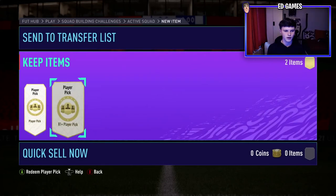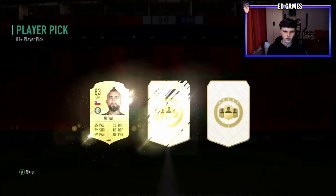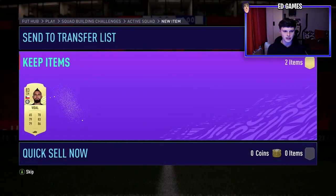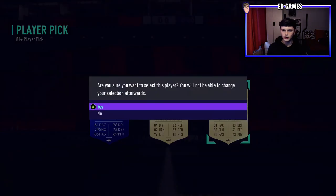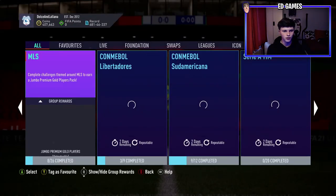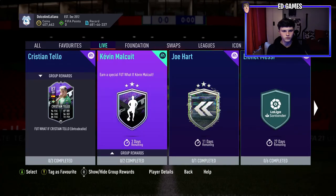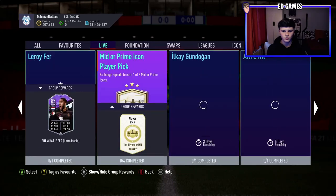Opening them now - first one, can we get anything good? Rated fodder or anything? Nope, Vidal 83 is alright. Second one - 84 Yardsable, we'll take that. Not too bad - an 84 and 83 from what we submitted is quite good value. It genuinely wasn't repeatable, which is such an odd choice.